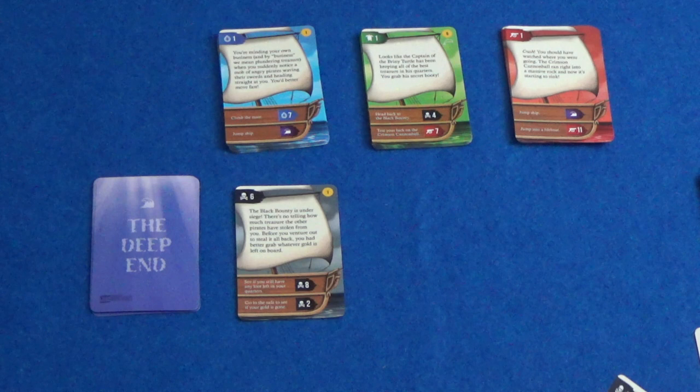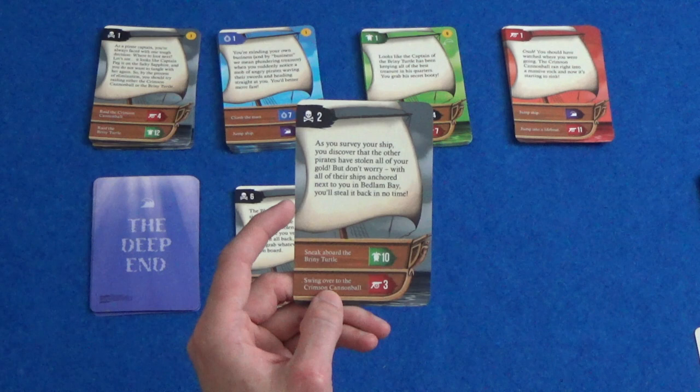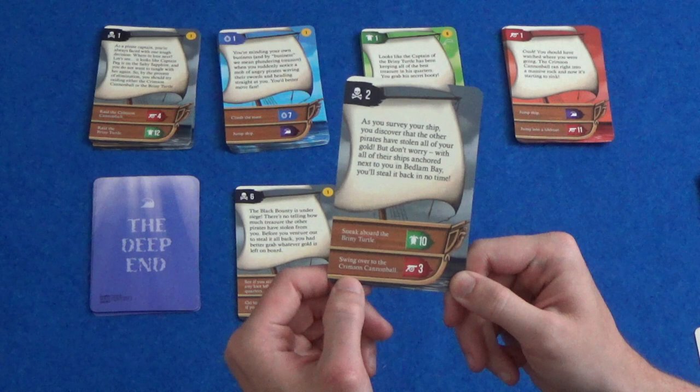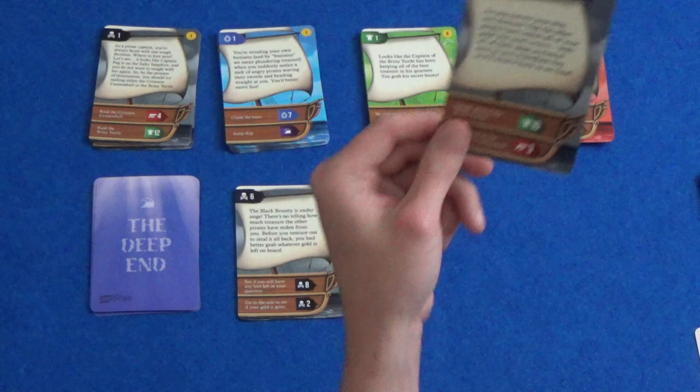Let's go to the safe — that seems to be an obvious place, and this has a treasure value on it. So here we go, number two. As you survey your ship you discover that the other pirates have stolen all of your gold. But don't worry — with all of their ships anchored next to you in Bedlam Bay you'll steal it back in no time. So we can sneak aboard the Briny Turtle or swing over to the Crimson Cannonball. Let's go to the Briny Turtle, so it's number 10 in the green deck.